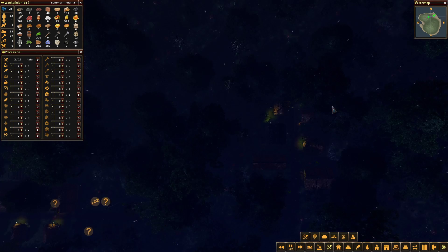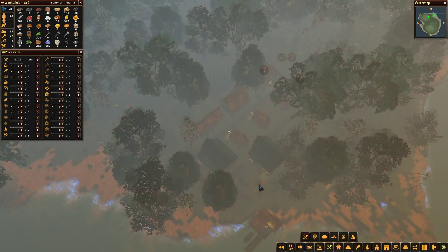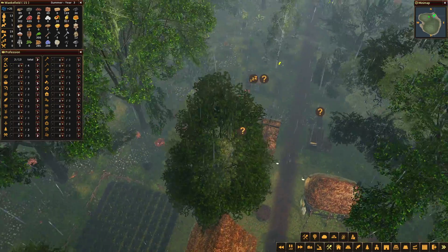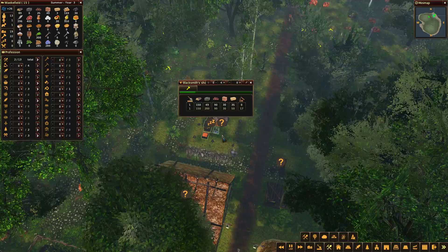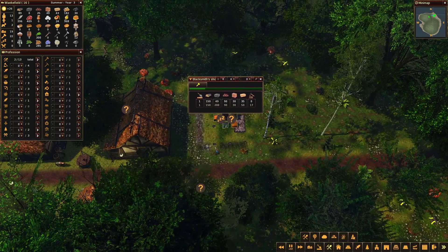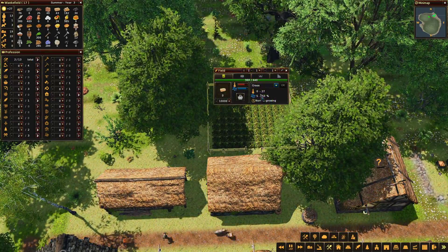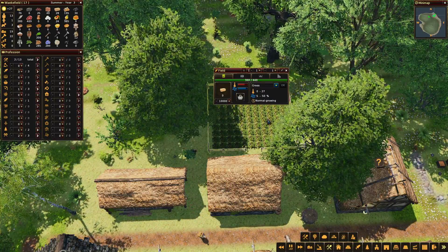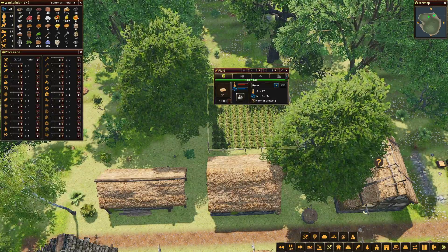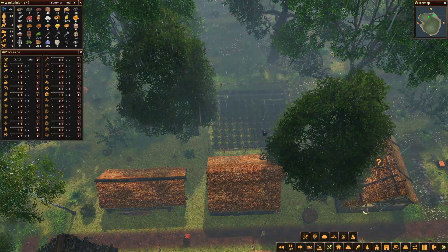It's only a small settlement and I haven't quite found where the well is yet, but it's not a huge necessity. They're bringing hay - we've just got 43. We're harvesting the hay and we're harvesting a fair old amount. We've got 68 in stock now and we're not even partway through, so we'll probably get 300-odd hay which is going to be great for building.